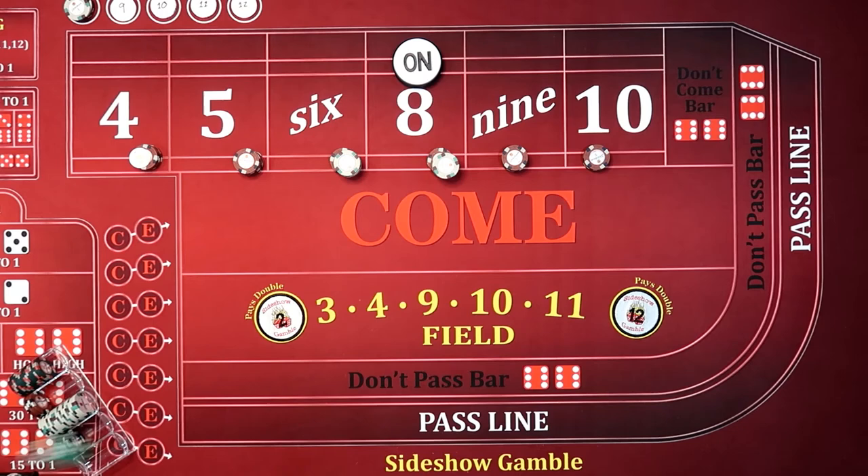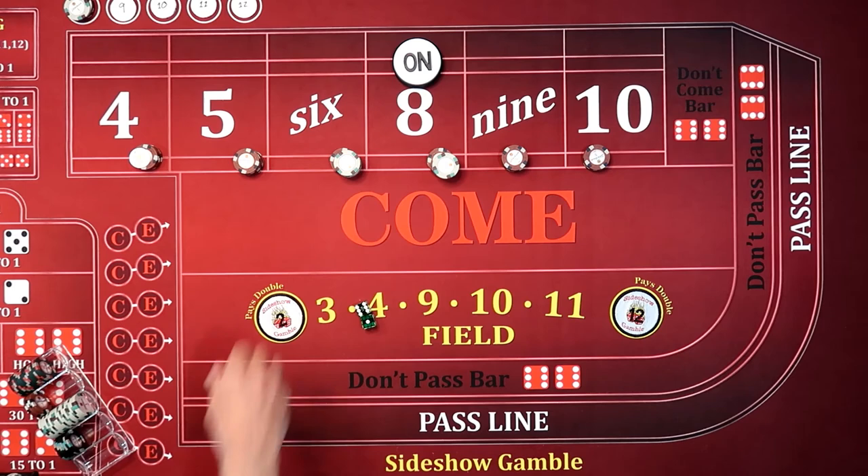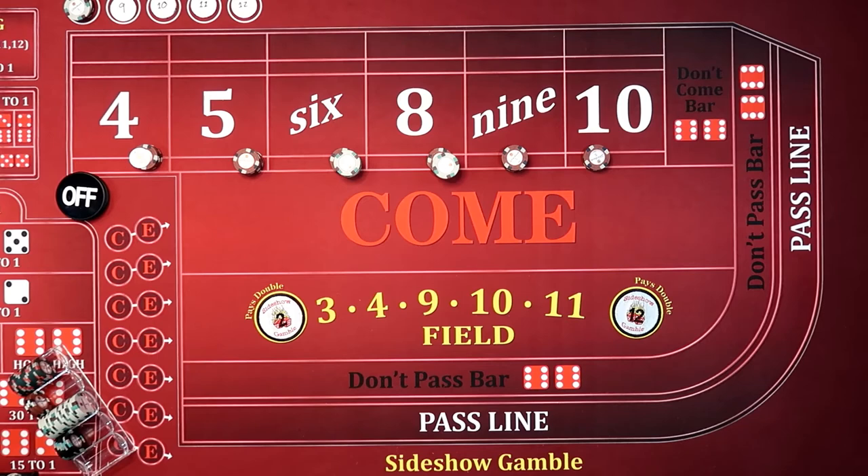We're off. We want this — there it is. We got our three hits, we went off. Next shooter's coming up. Still on the same strategy. They said a 10, hard 10. The bets are on — now two hits.